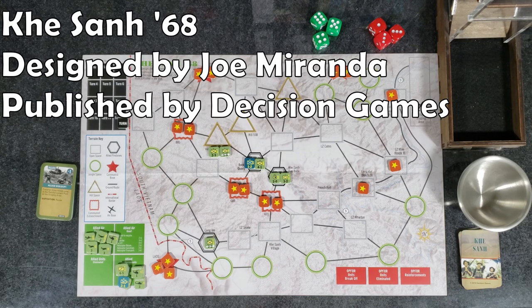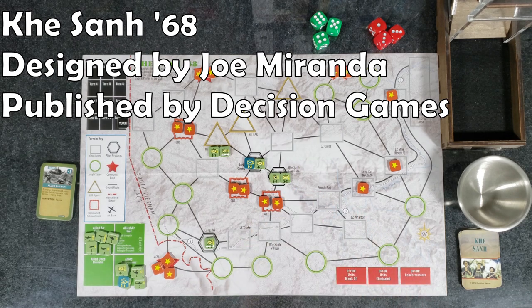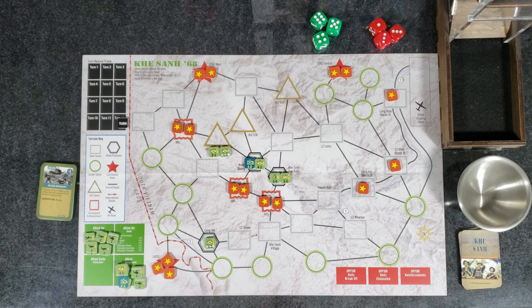Hey everyone, Wayne here. Today we're going to look at Kason 68. This is a solitaire game designed by Joe Miranda, published by Decision Games. The map graphics are done by Joe Ust. In this solitaire game, you are playing the Allies, protecting the Kason firebase against the Communist attack as part of the Tet Offensive.